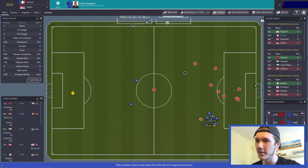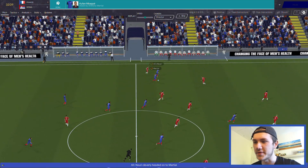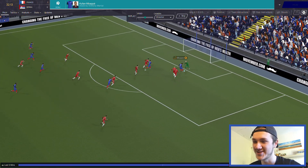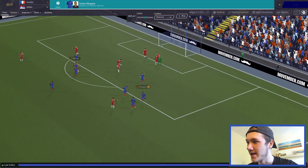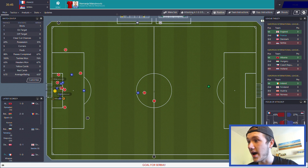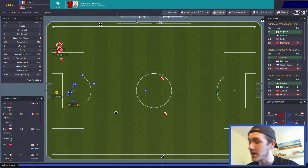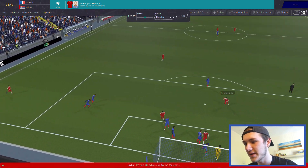I was getting a bit worried there because we'd had about three or four chances where we probably should have scored. As Martial runs in behind - the running in behind is just scary. Mbappe puts it between the keeper's legs, gets by him - it's 1-0. But then right on the brink of half time they have a free kick and they've scored. That was very short lived - the defence sort of fell asleep there.